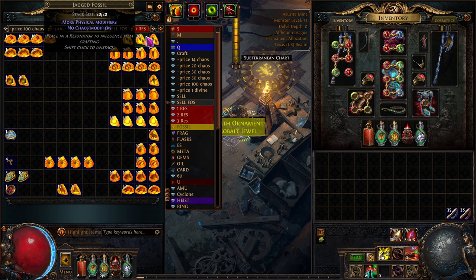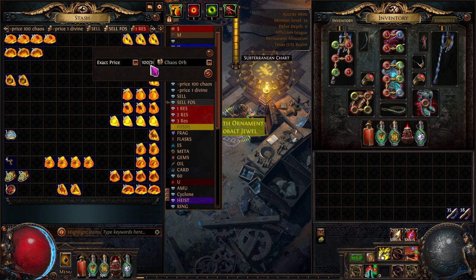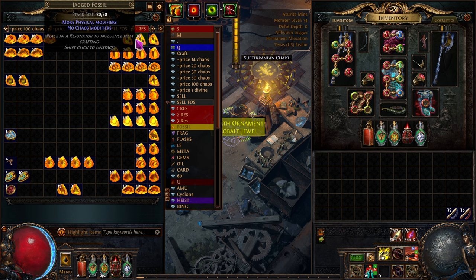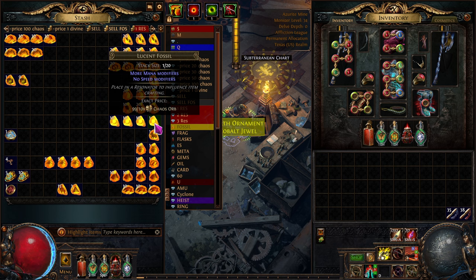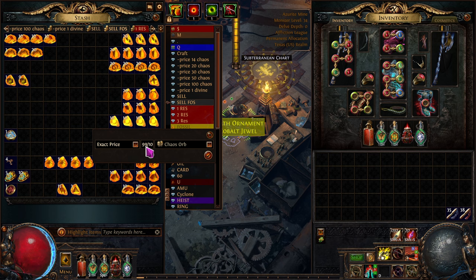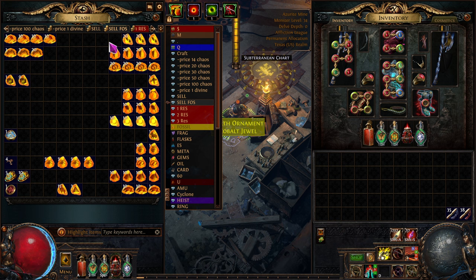I put my fossils in here and price them out — I don't want to sell a few at a time, so it's 100 chaos for 20 of those. I'll say 99 just so I'm the first listing if others list at 100. 99 for 10 of them — you just type in the exact price per quantity. It's a little backwards but that's how they do it.